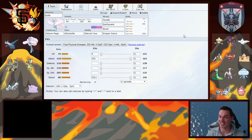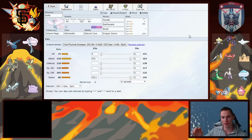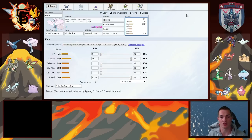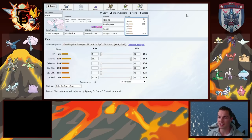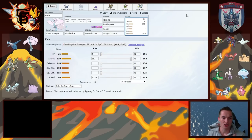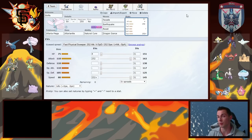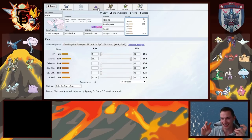Next we have Strife, also a Dragon Dancer, running Facade, Earthquake, Roost, and Dragon Dance. Starting ability is Natural Cure but that becomes Pixelate, which will make Facade a very powerful Fairy-type attack — useful for me. Earthquake is good coverage for Jirachi, which I expect will come to every game. Strife has a better ability to ensure he gets a Dragon Dance up, and against weaker things he can roost afterwards. Even if hit by Will-O-Wisp, that actually makes Facade stronger.